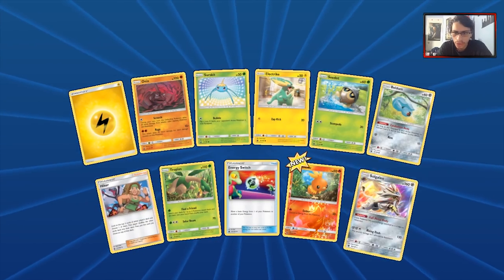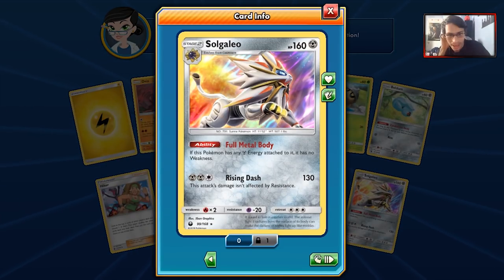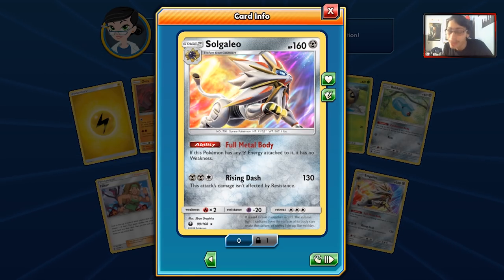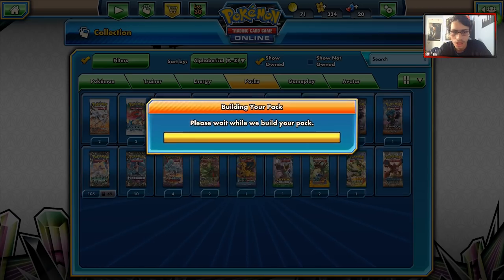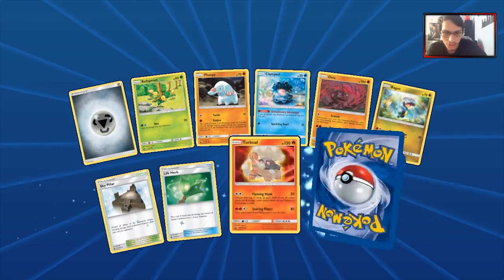We got a Reverse Holo Torchic and the new Solgaleo. Now this is okay, but I don't think it's that great compared to the one that does 170, because 170 is just a better number to hit. It only does 130. Its ability makes it invulnerable to Fire types, but Fire types will one-shot you regardless because they do so much damage. It doesn't matter — it's not that great of a card unfortunately.